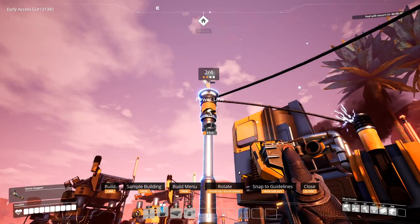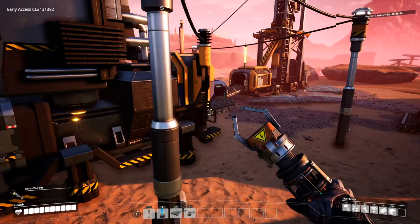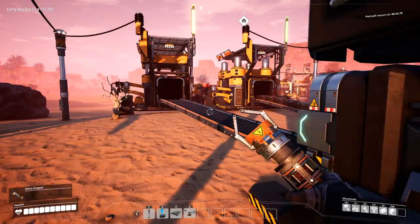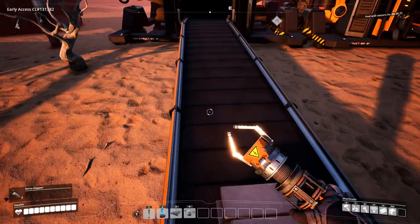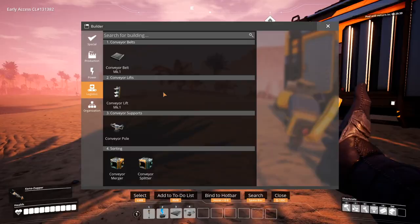We'll connect these, and we need a power pole here. These are already set. There we go. So we have these iron ingots going into this thing and then into here.